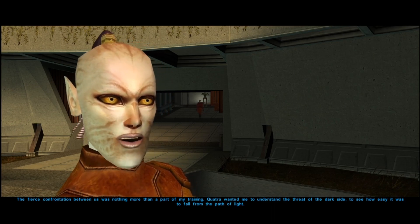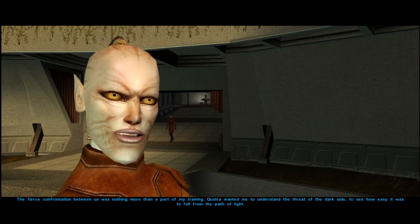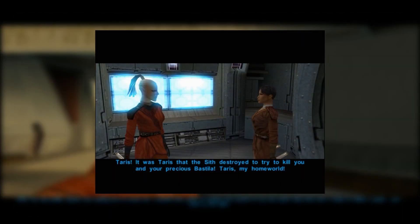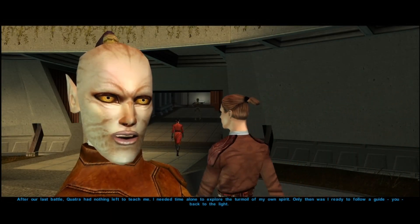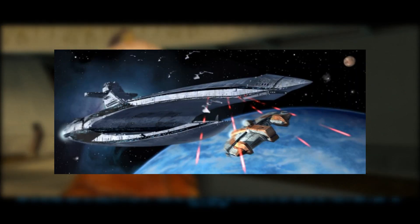Eventually, Juhani agrees to join our party, becomes a companion, and confides in us her reason for lashing out — the news about the destruction of her home world, Taris. Taris had been destroyed by Darth Malak via orbital bombardment in an effort to destroy Bastila Shan.